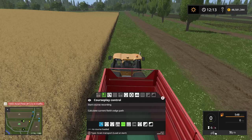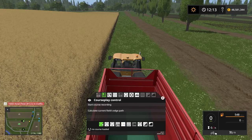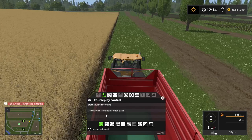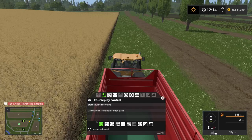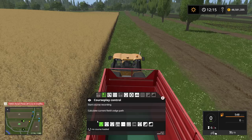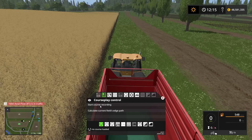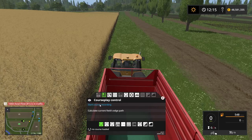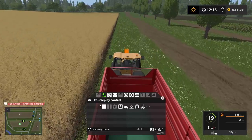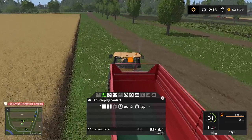For this tractor we want to be in the grain transport mode. This is important because this is telling Courseplay to transport grain. So let's start up the engine in grain transport mode. We need to start the recording where we want the trailer to be filled - so right here. Let's start the recording. Leave ourselves three waypoints - that's one, two, three - and now we can turn.